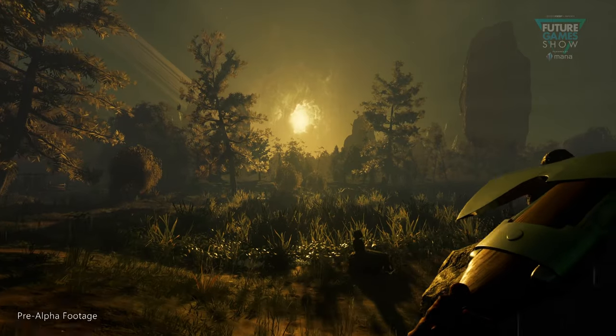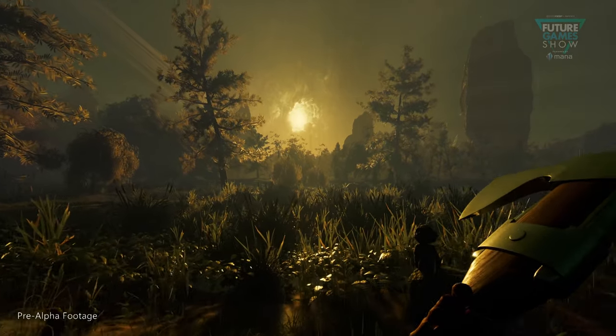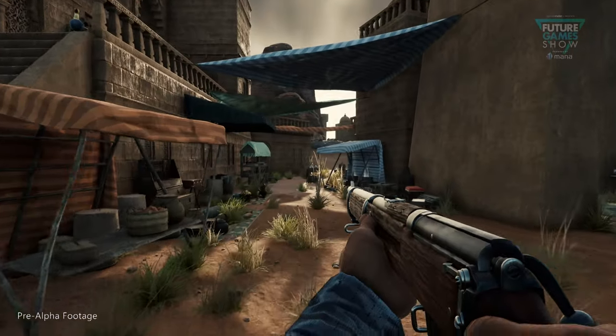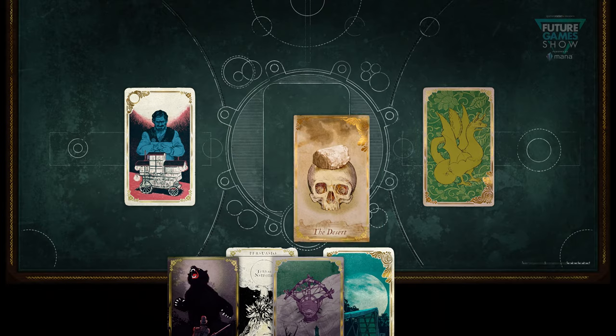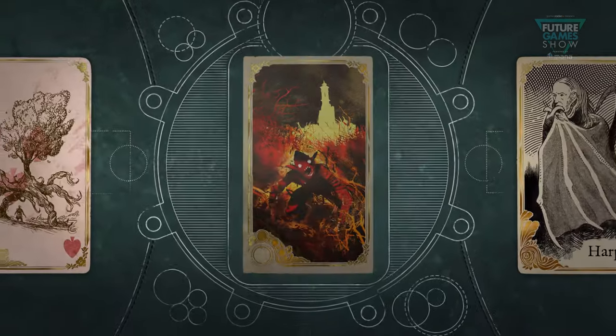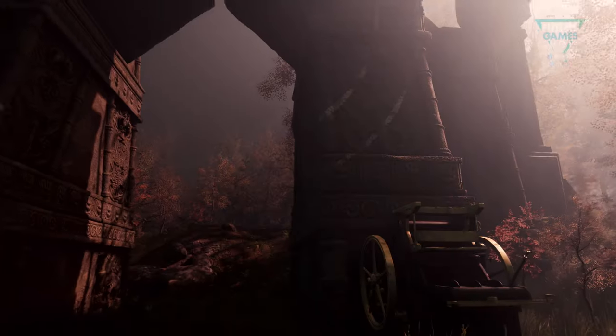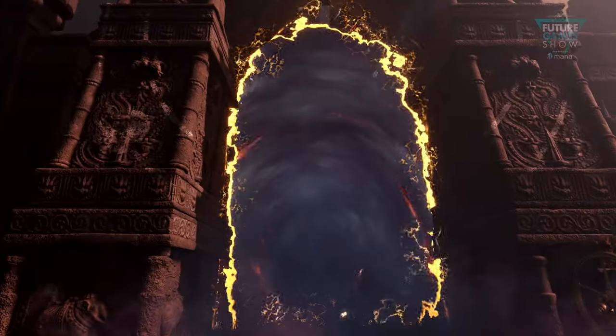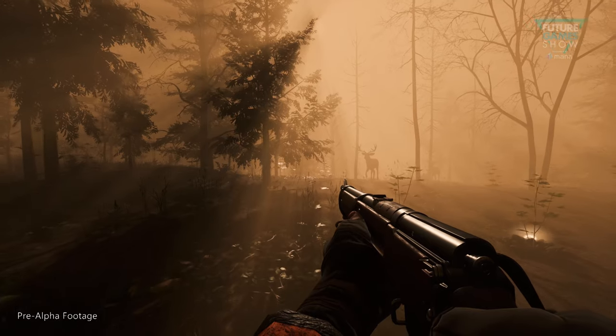We wanted to take this opportunity today to walk you through how the system works in a little bit more detail. As a Realm Walker stranded in a mysterious and deadly new world, the Realm Cards are a way to access other realms. Players craft Realm Cards using magical materials they find in the environment, and those cards are then used to activate portals, which will connect you to one of the many possible realms that exist in the Fey universe.